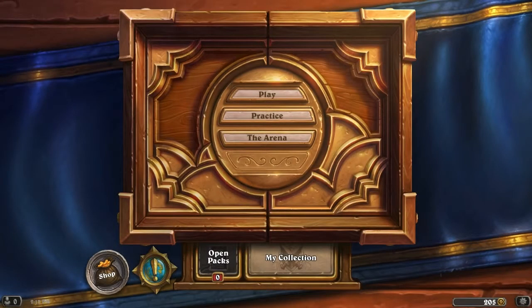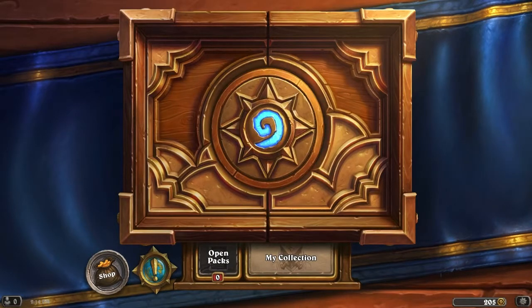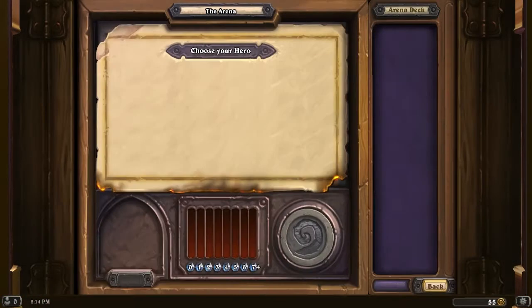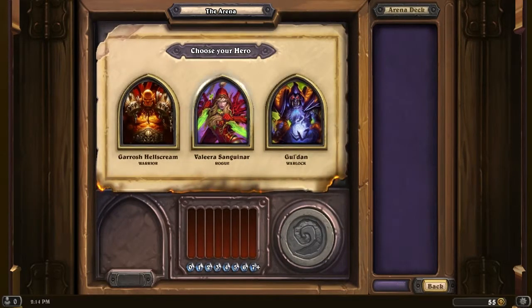Hello everyone, ATR here and welcome back to the Hearthstone beta. So let's do ourselves another arena run. Last one went down pretty horribly. But what can we do? We are a pretty horrible player ourselves. No more rogue for us. We're going with Warlock now.